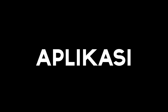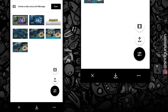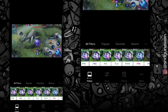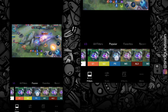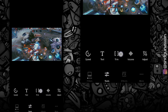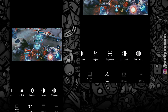Sekarang kita lanjut ke aplikasi yang kedua, yaitu PSCO. Ini adalah aplikasi yang berbayar, tapi jika kalian mau yang gratisan, kalian bisa mendownload PSCO mod — linknya ada di deskripsi. Ini adalah aplikasi yang sering aku gunakan, karena disini fiturnya lebih lengkap dan mudah dipahami. Oke langsung aja aku contohin, aku bakalan pake filter yang ini, kemudian aku pergi ke menu tools. Nah disini kalian bisa mengatur kecerahan, dan di bagian HSL kalian bisa mengatur warnanya.